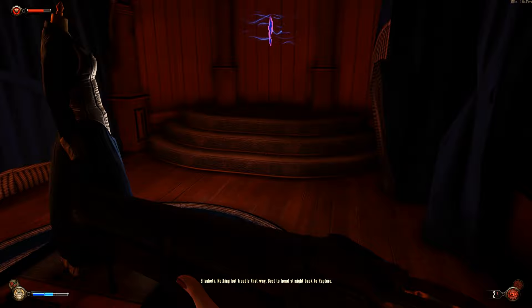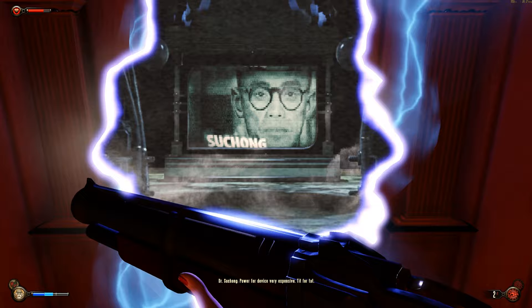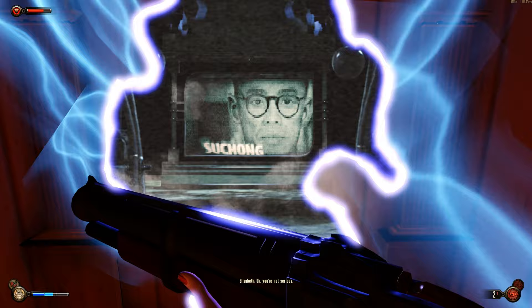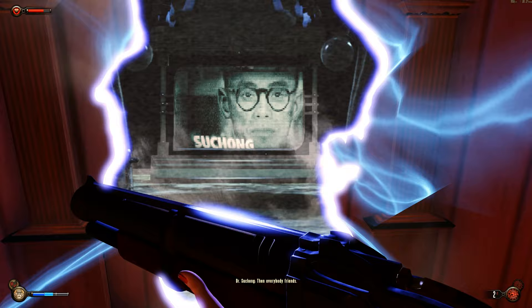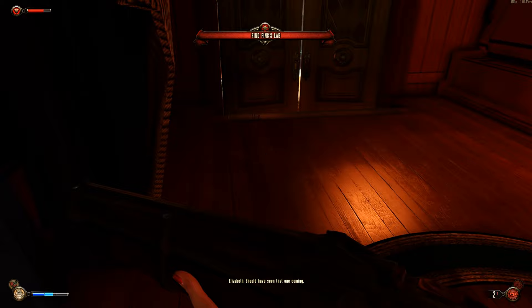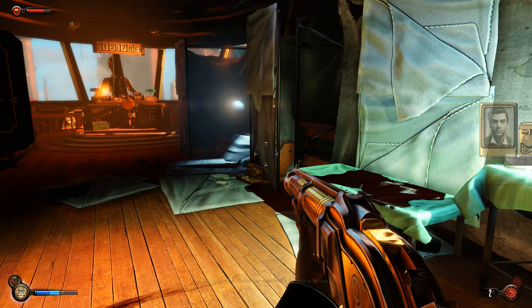Best to head straight back to Rapture. So now we're going back to Rapture. This is so buggy. Suchong wants something simple — a lock of hair. Not your hair, stupid! Something about Hajar's secret life, mothballed and forgotten, with a hair sample. His accent is kind of a fake Shanghaiese accent — not the best voice actor, but it's not bad. Alright, so now we do have to go through... Uh-oh. What's happening?